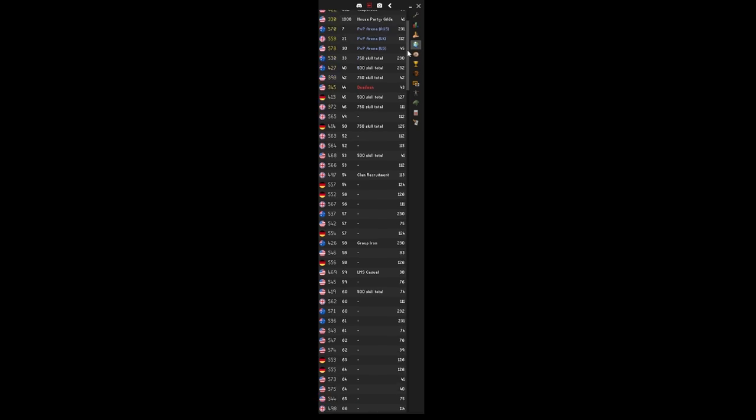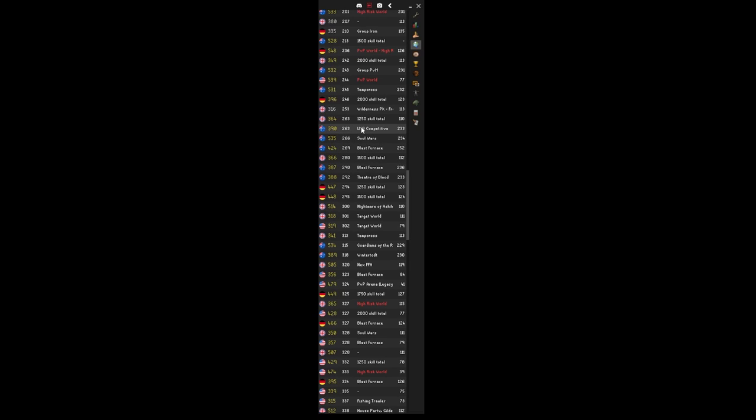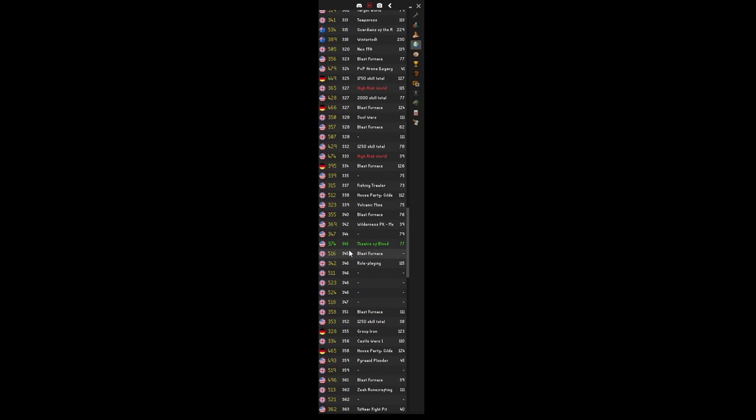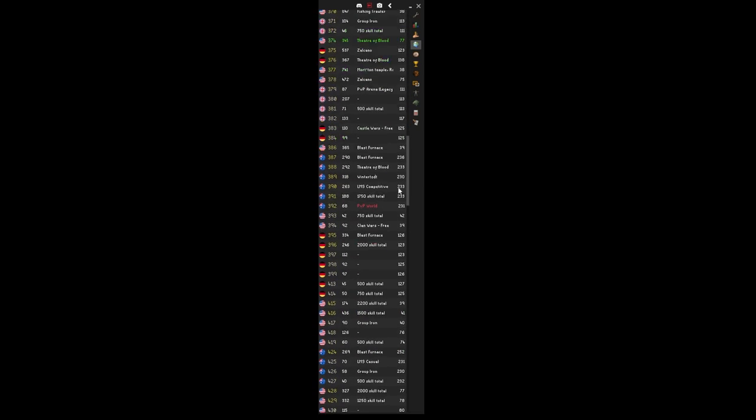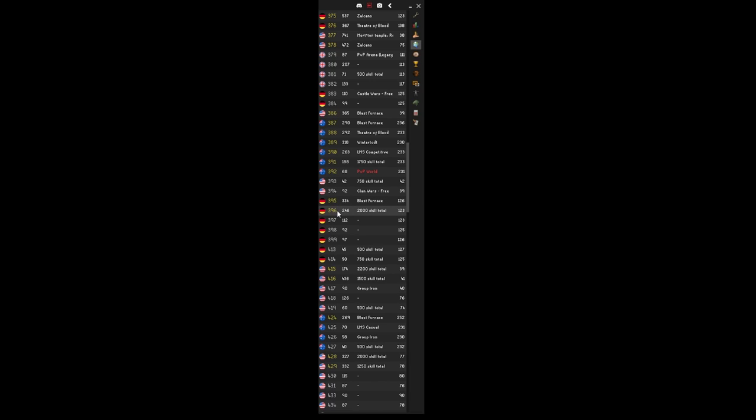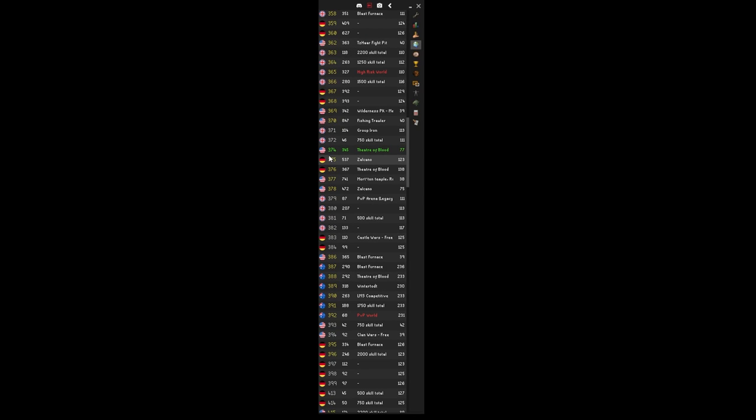If you sort your worlds by population you'll see some worlds like blast furnace, soul wars, and LMS competitive only have around 263 people — that's where prey instinctively goes thinking fewer people means less chance of being PKed, but PKers definitely hop through low population worlds looking for prey. So mix it up: don't go to your home world every time, don't go to the same world every time, and if you find a PKer on one world don't just drop to the next one in the list. That said, take this with a grain of salt — at peak times during the day you're going to run into PKers regardless.